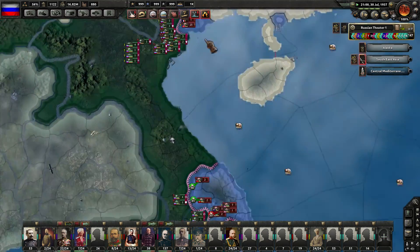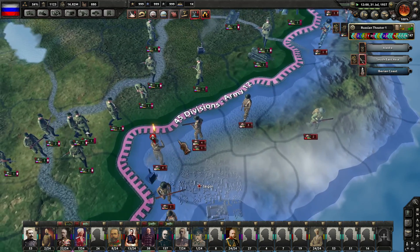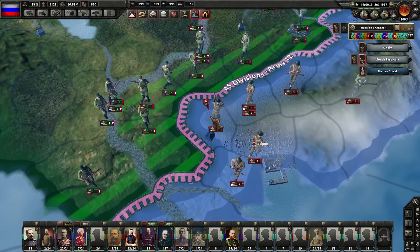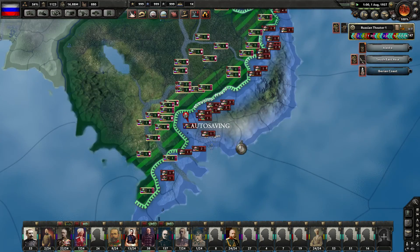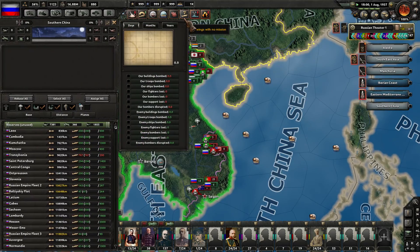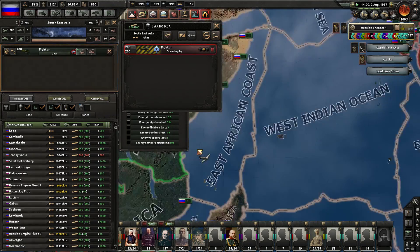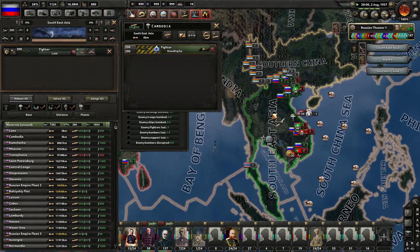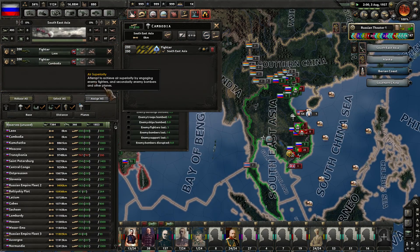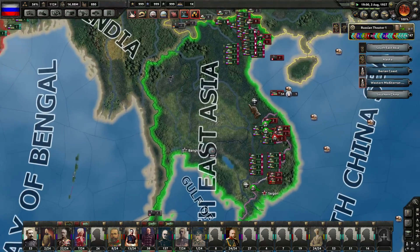There's an American carrier right next to us - interesting. Hanoi is ours now, which is good. We do at least have people along the lines here in the south as well. So now we should have 400 fighters - we've got 200 here. Fighters standing by in Southeast Asia - plug them in here on air superiority. Very good, so we've got 400 fighters assigned here now.